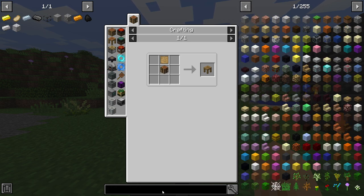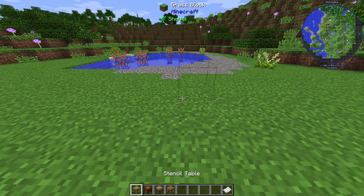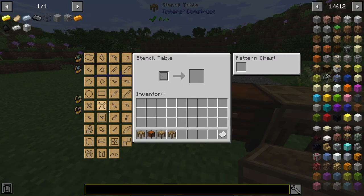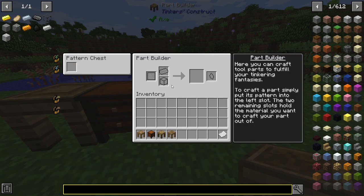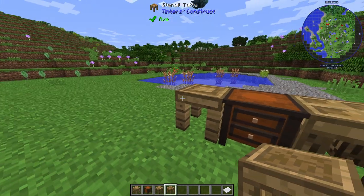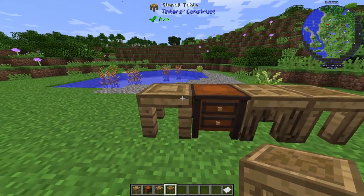From there you will have each individual table and chest: the stencil table, pattern chest, part builder, and then tool station. It doesn't matter which order you have them in — you might have it in a specific order just for ease of access.